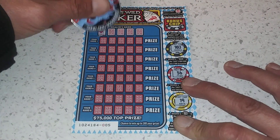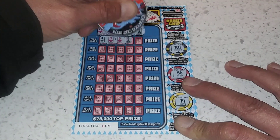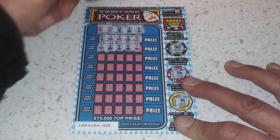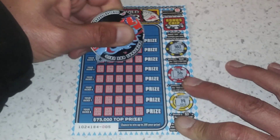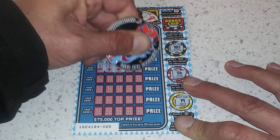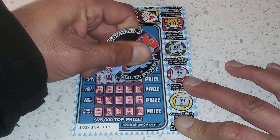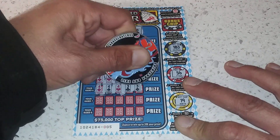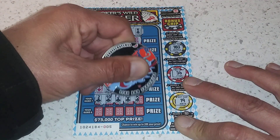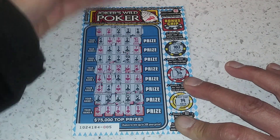I'll go ahead and start with the dealer's hand — I got three of a kind, that's gonna be hard to beat. Oh, I already won! Got a straight — that's two wins. Flush — is this a win? Nope, right there says no. Got a full house, beats three of a kind. Another flush beats three of a kind. Another flush — wow, awesome!